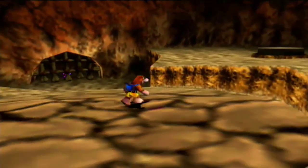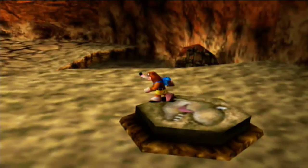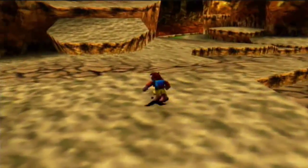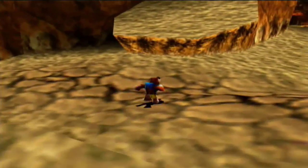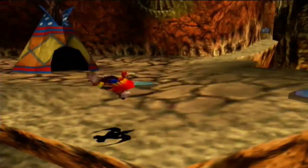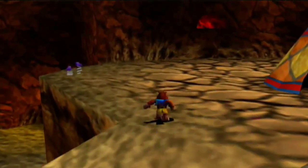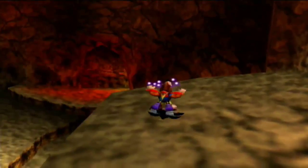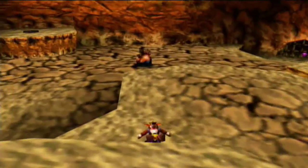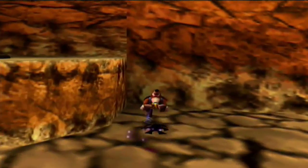Over here we have a Cage Jinjo and a Switch. The cage and the switch seem to somehow be linked, but we can't press it down — we need a dinosaur for that. I'm thinking that maybe Humba Wumba can help us. Speaking of which, there's her Wigwam over there. But before we check things out, I'm actually going to grab a pair of Springy Step Shoes, then make my way over to that wall and see what we can find past it.